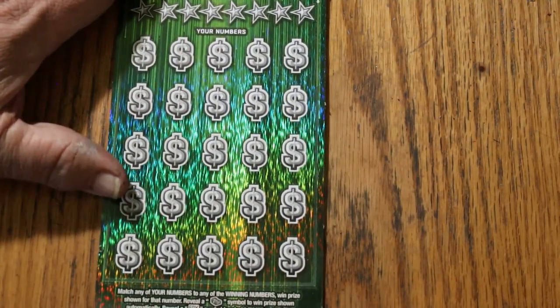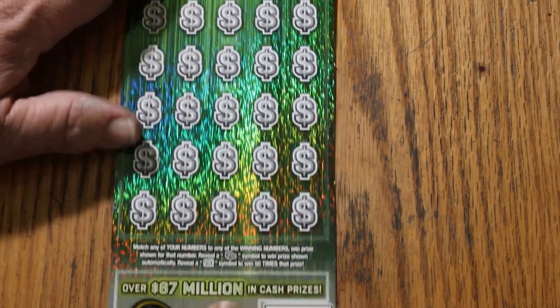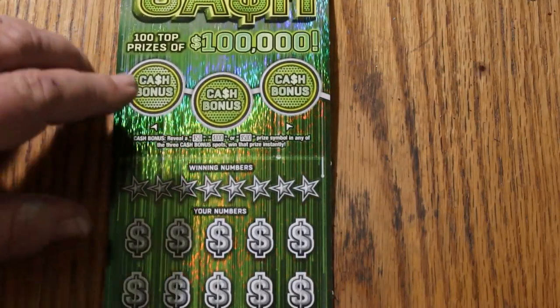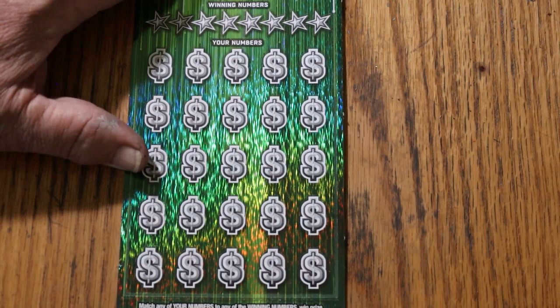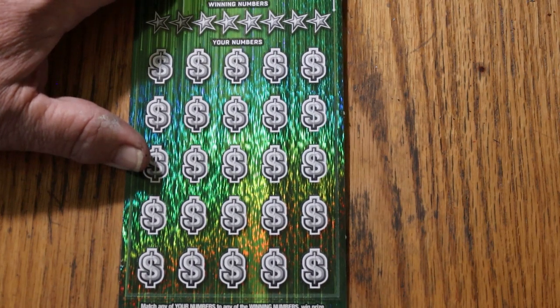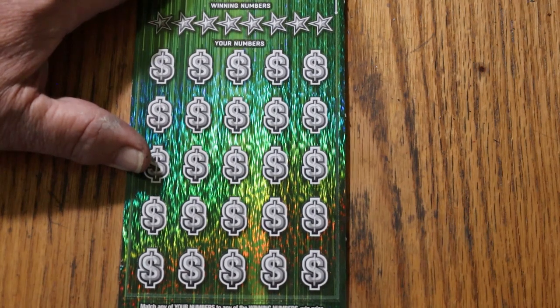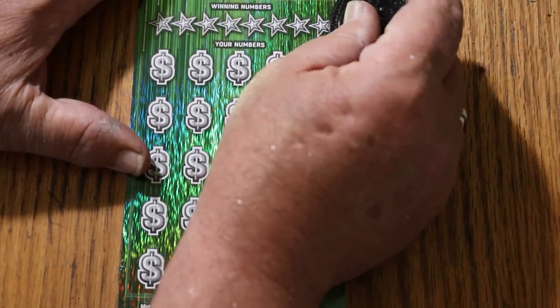Then we have this one — the $30 Cash Game. Match your number to the winning number. Find the stack of cash, win the prize. Find the 50X symbol, get 50 times whatever. Or you can get the bonuses for 50, 100, or 500. I did very well on this ticket on a couple of occasions — on the 14th, that's Saturday, if you want to check that video out, this ticket performed. But we'll see what happens today.